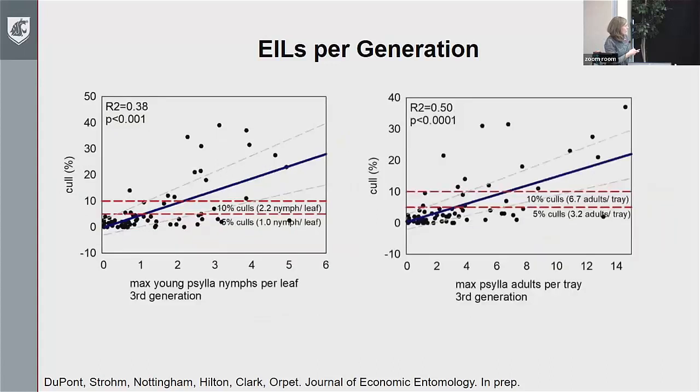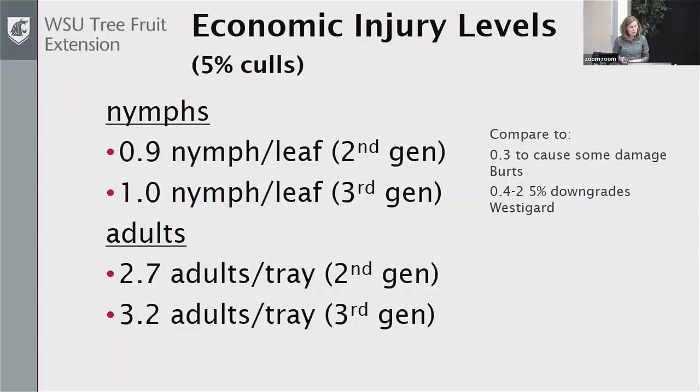Similarly, in the third generation it was one nymph per leaf or three adults per beat tray. Keep in mind we're doing 30 beat trays and this is our average number. This gives us some idea of the levels where we might be getting damage that seems important — we probably don't want to be getting more than 5% culls out in an orchard.